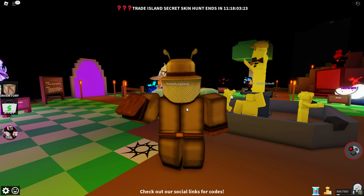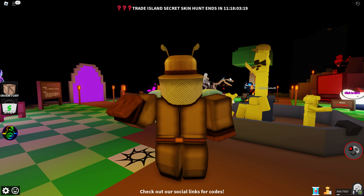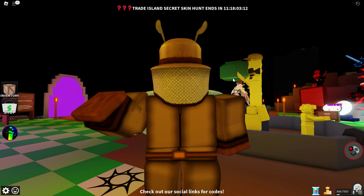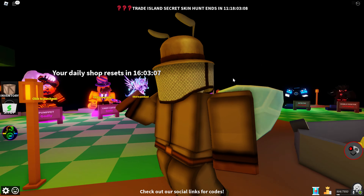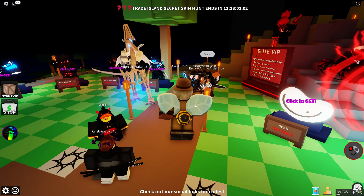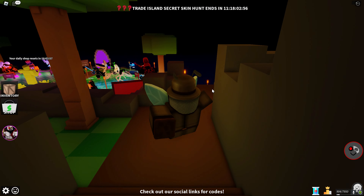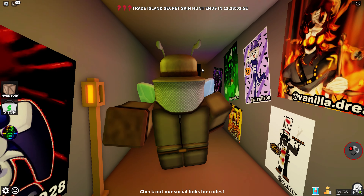You guys wanna find out how to get the Beekeeper skin, and it actually is really easy. All you have to do is just have really good luck and have the time to get the skin. Hopefully you have the time, or this video will probably be useless. First step is we're gonna wanna go all the way up to the mountain, because up here has an item we can click. I was told it's a 1 in 2,000 chance, and I know that seems excessive, but don't worry — you can click it as many times as possible.